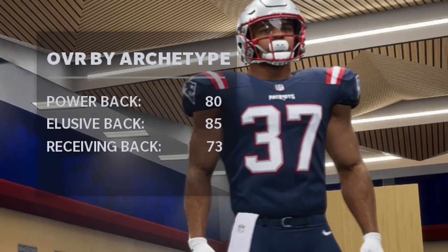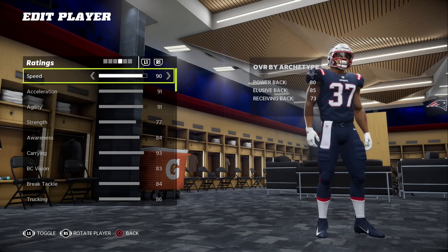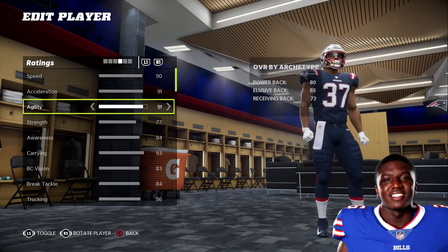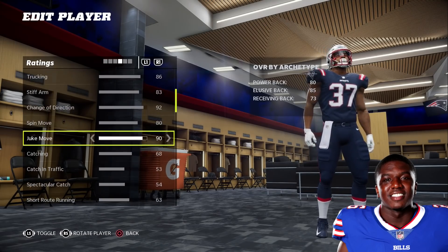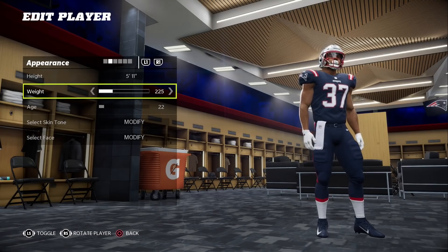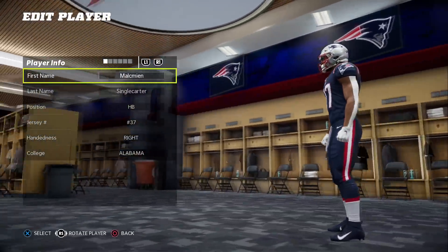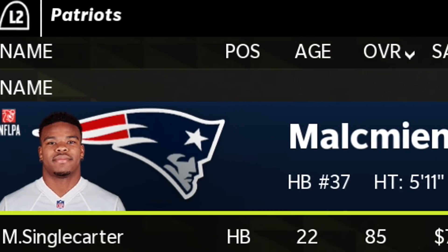Starting with the AFC East — we're looking at Damian Harris, the starter from New England. He gave us a lot of attributes, but we also took stats from others: Michael Carter gave us catch in traffic, spec catch, short route running, and deep route running. Devin Singletary gave us agility, BCV, COD, spin move, and juke move. Malcolm Brown gave us his height and weight — easily the biggest in the division. Age went to the young Michael Carter. All in all, the AFC East running back is 'Malk being Single Carter,' an 85 overall — no abilities, but still very solid.